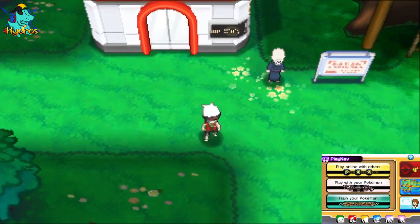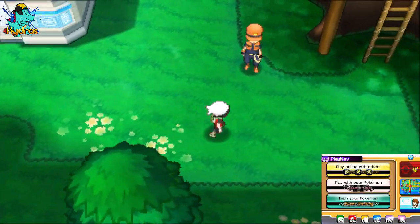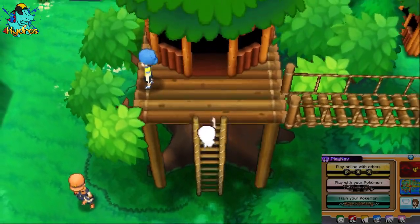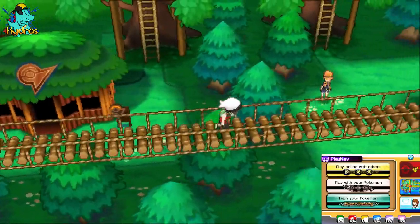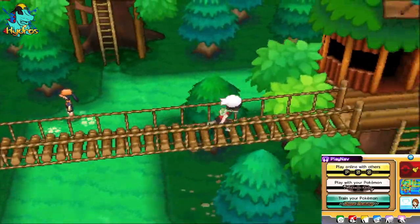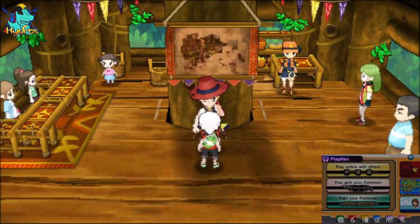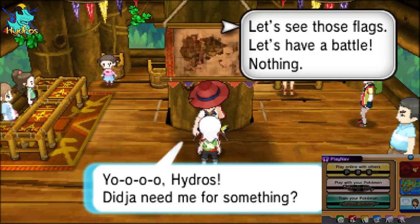If you already have your 1000 base flags, go to Fortree City and go talk to Aarune — I believe that's how you say his name. Talk to him and he will give you the Garchompite. You'll go through all the ranks such as silver, gold, and then platinum. He's right here where the secret base stuff is.